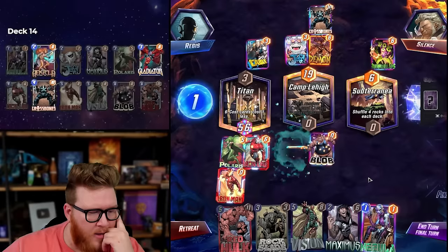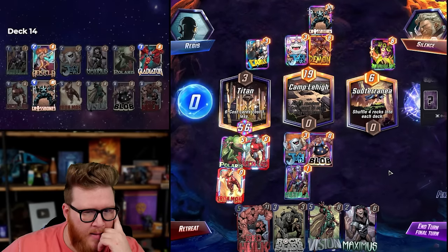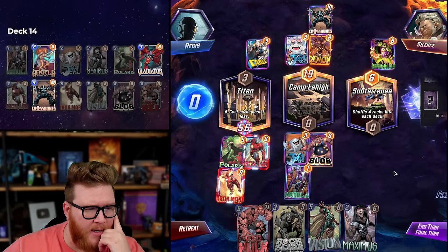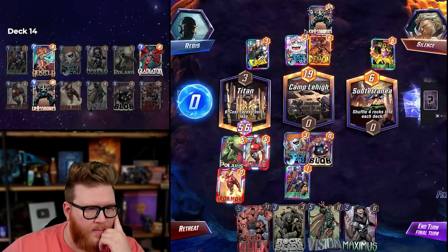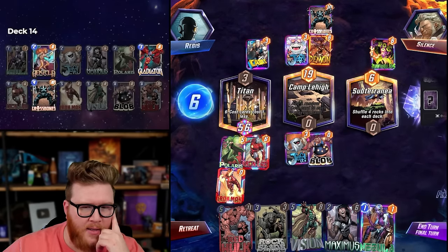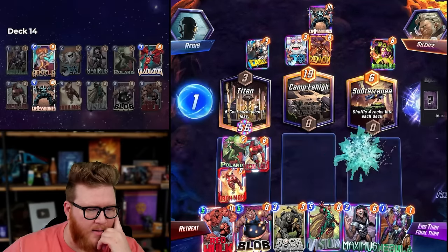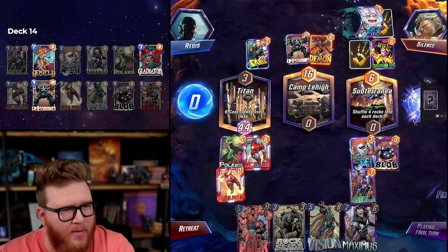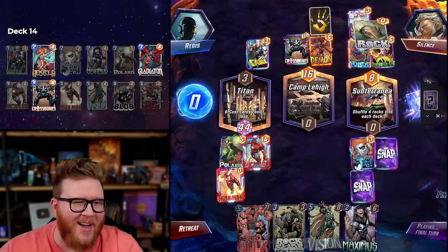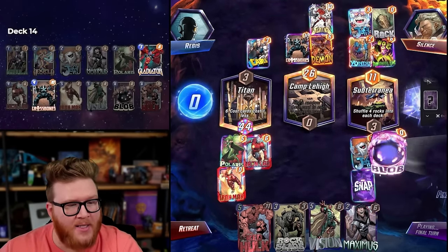Oh nice, we drew Nebula — Blob is actually insane! Do we flip mid? They never expect it, right? I almost certainly also just have enough to always win. Red Hulk's not big enough. Oh god — they did actually support mid a little bit. I'm curious where the power's at. Oh it's just a rock — oh my god, we didn't draw a single rock in Subterranea!